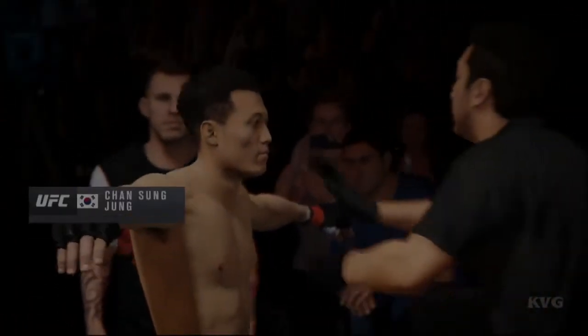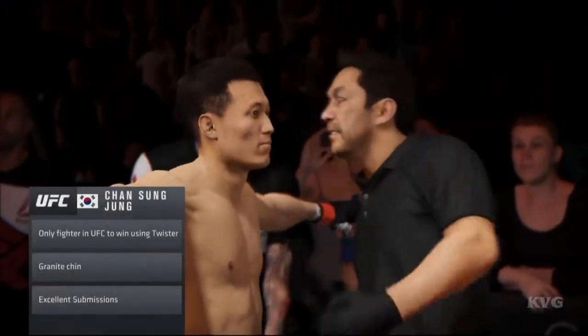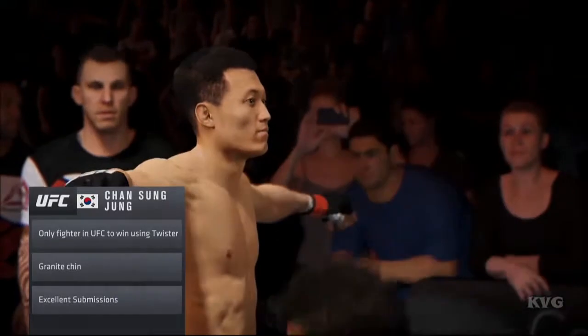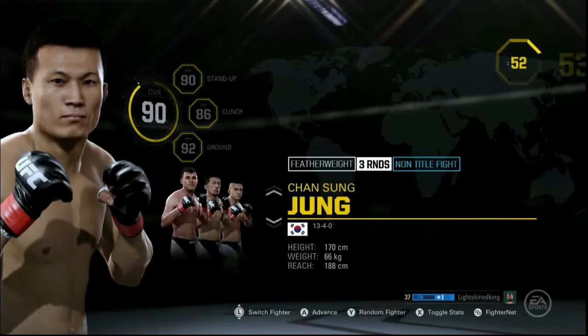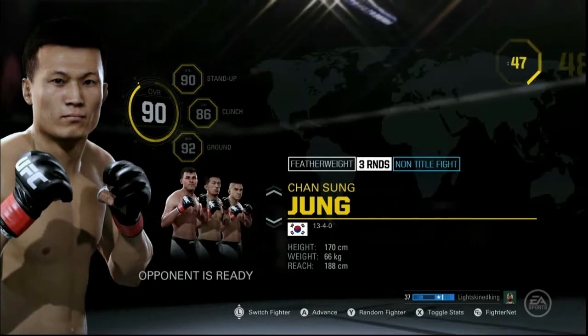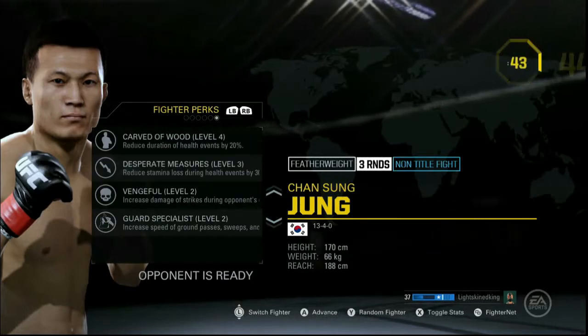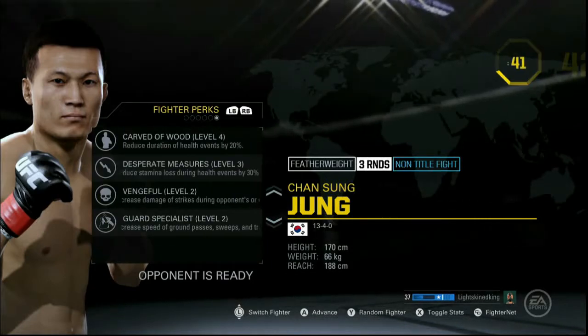Chansung Jung has one of the best chins in the sport and he is fearless in the pocket. His game plan is to keep pushing forward, wear his opponent down, and finish with a submission. Welcome back to the channel — more EA Sports UFC 2, and we're going with a Fighter of the Night video. We're going with Chansung Jung, the Korean Zombie.